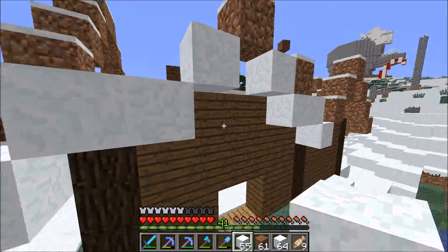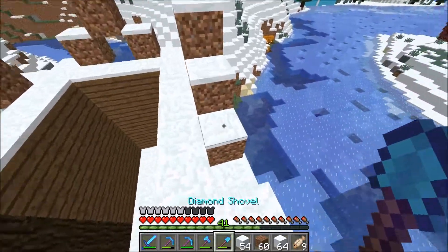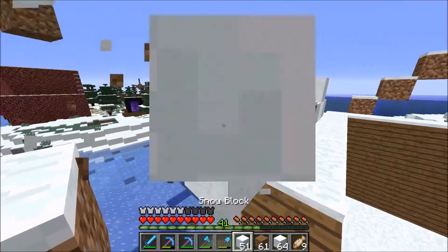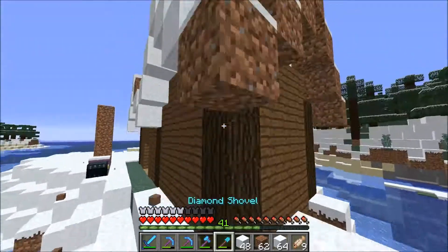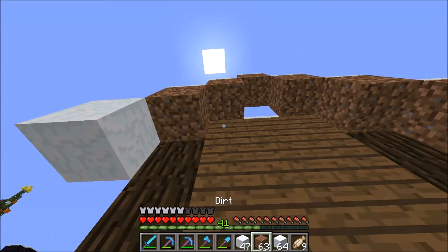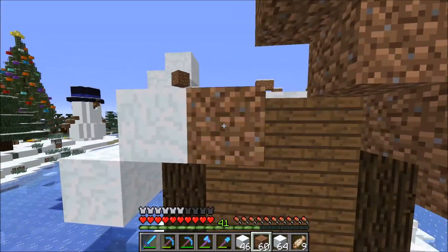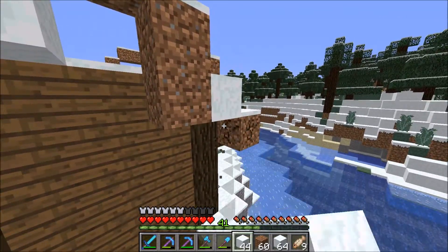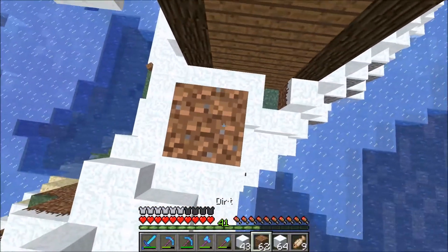Welcome to a brand new iCraft video. Today on the iCraft SMP we're working on our gingerbread house build in the winter holiday village. In the first episode we got the basic framework down, and now we need to get the actual roof done. We're going to try to wrap it in snow or icing — however you want to interpret it — because that's sort of how I've always done my gingerbread houses.